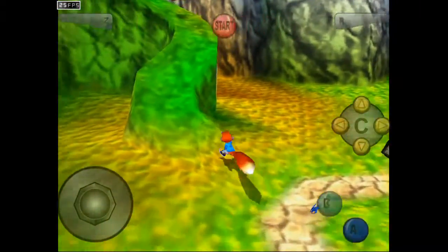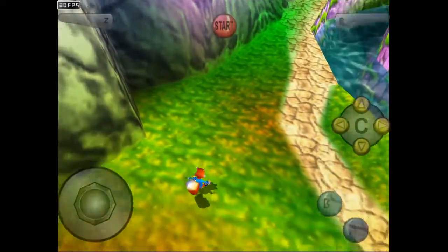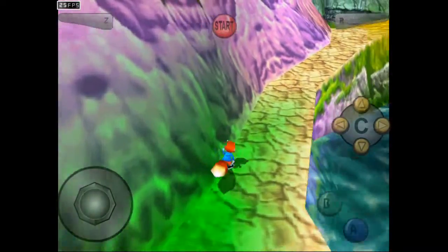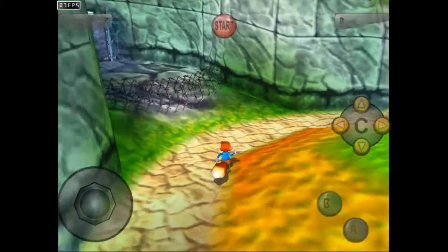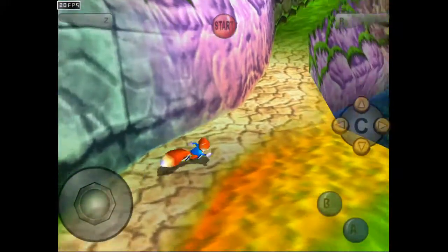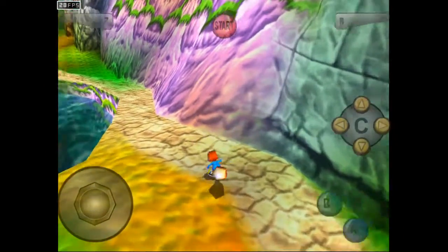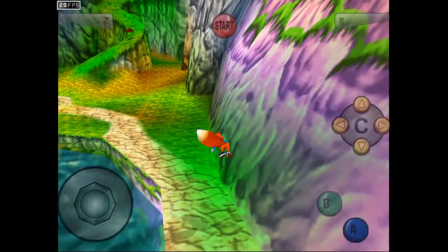I don't have Conker's Bad Fur Day on the highest resolution, but I have it on medium settings, where I have good performance. You could lower it to make it more pixelated and it would have a little more FPS. I'm already playing on the N64 emulator and I haven't even changed the plugin yet, but we'll see about that. Maybe if I change the plugin it'll actually run a little bit better — I don't really know, because it's the Android.